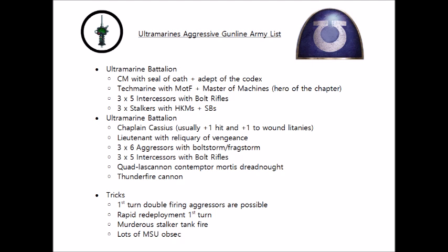Finally, we have the main punch of the army: three units of six Aggressors with Bolt Storm Gauntlets and Frag Storm Grenade Launchers. These are pretty much the archetypical Ultramarines unit at the moment, because they can use Sands of Guilliman to move five inches and then double tap with all of their weapons, so from turn two they will have a theoretical 19 shots each — netting us a theoretical maximum of 342 shots. They also pack a very solid melee punch with a crazy number of power fist attacks, meaning the enemy really won't want to come close to the midfield.